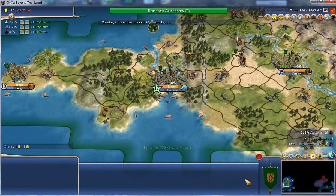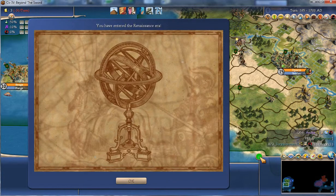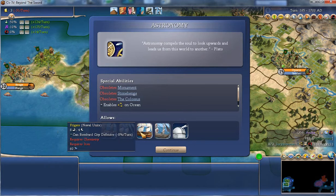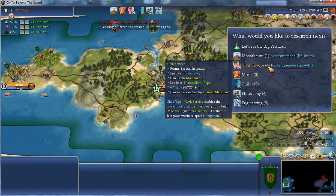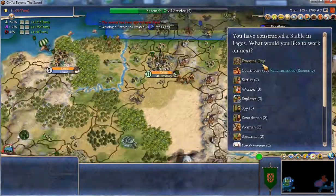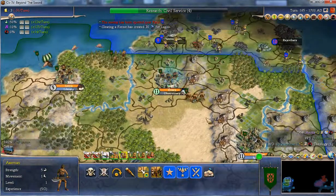I'm going to have to save the game soon — just one more turn. The Renaissance era — I don't have my 11 libraries so I think I've lost that challenge, but so what. Astronomy — I've just discovered it! I can build galleons and frigates and stuff like that. Irrigation from civil service — that's probably worth doing. I'll just do a quick boost of my science.